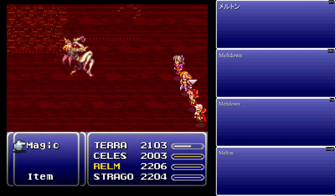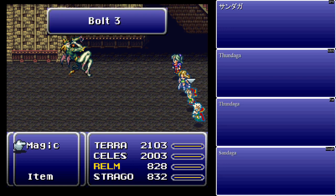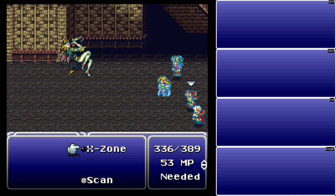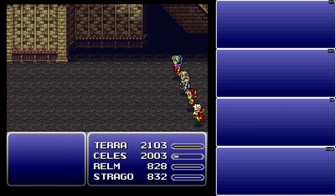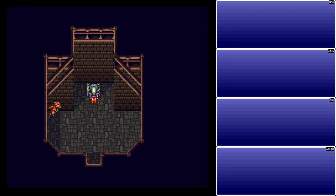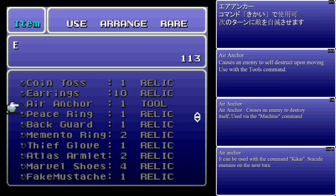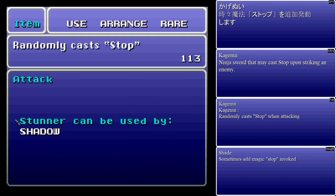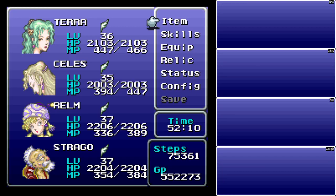He can use Meltdown — it is fire elemental. When you run into him, be very scared. Here we get the Stunner — it's a weapon that randomly casts Stop, but it's only usable by Shadow. Shadow should never use his normal attack anyway; he's got things to throw that do more damage.